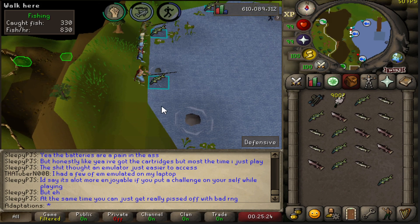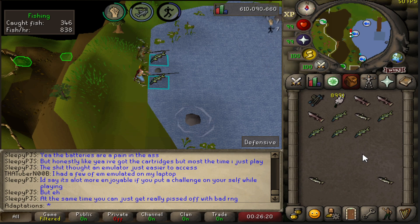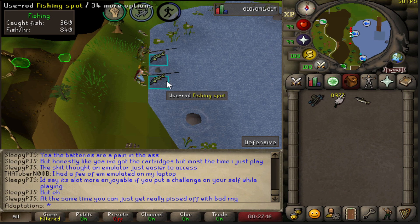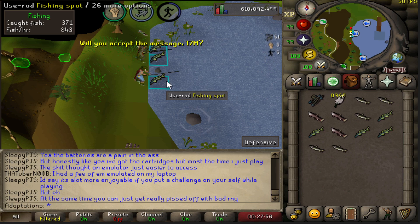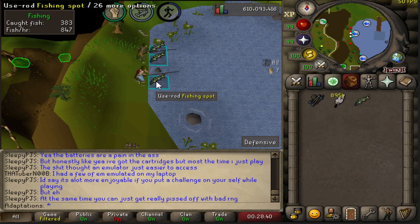If you don't want to do Barbarian fishing or fly fishing, there are some alternative methods on the way to 99. The first is drift net fishing. To drift net fish you'll need 47 Fishing and 44 Hunter, as well as access to Fossil Island. I haven't personally done this, but the fishbowl helmet and diving apparatus are recommended. At 50 Fishing and 50 Hunter, this method nets you 57K fishing XP and about 72,000 Hunter XP per hour, topping out around 77,000 fishing and 102,100 Hunter XP respectively — which is a lot of XP in both skills.